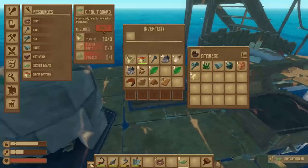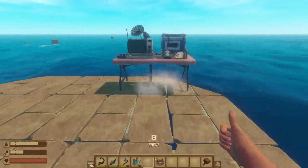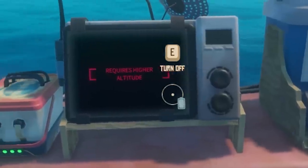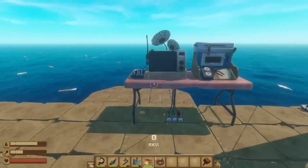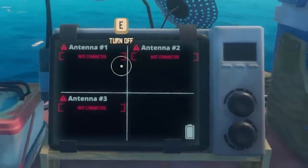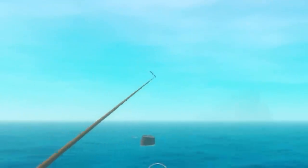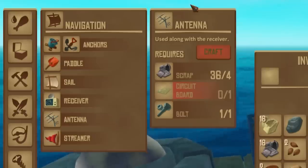I can make a receiver — smack it down right here. Battery required? I've got good news — here's your battery, friend. Requires higher altitude. Well, now my day's ruined. Free little loot crate. Receiver down, battery down, and I need three antennas. Does life ever get easier? To make three antennas I need three circuit boards — looks like we're gonna be smelting for a while.